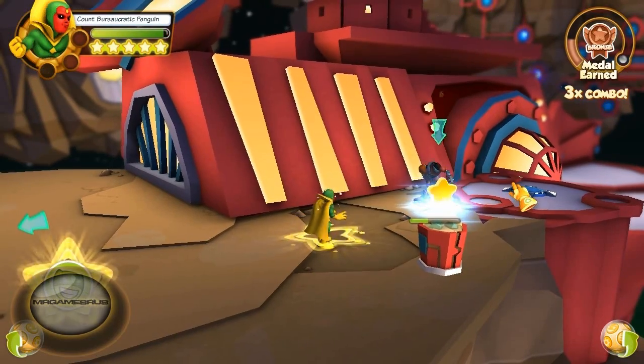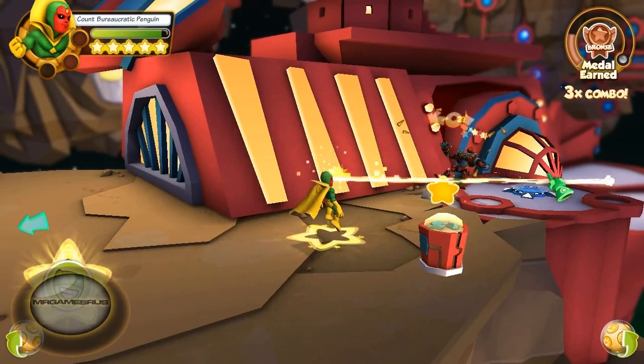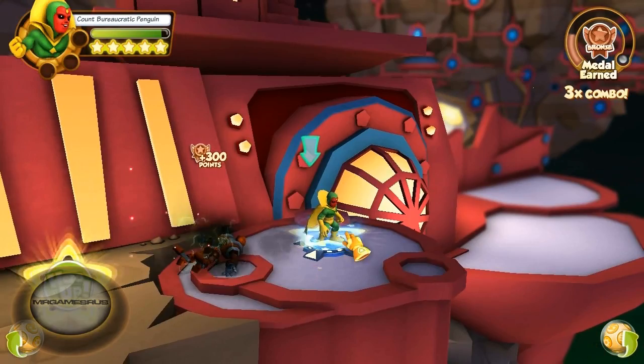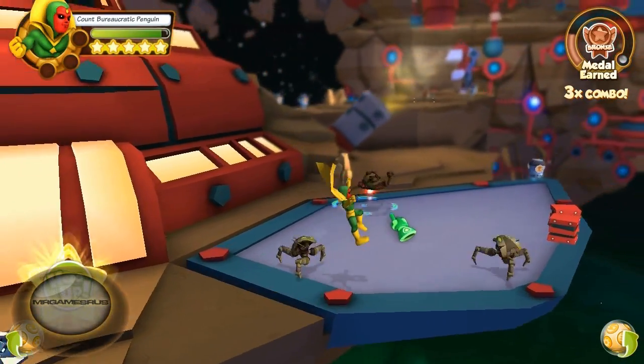So now let's perform his second power attack. His second power attack is the same as his first power emote, just that he gains an armor booster because of his intangibility, invulnerability, that sort of thing.